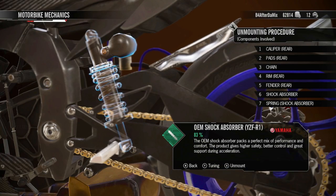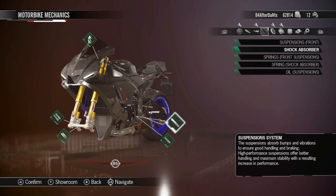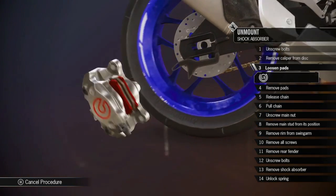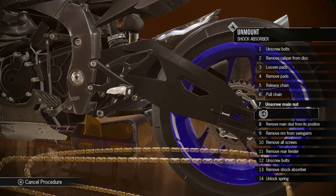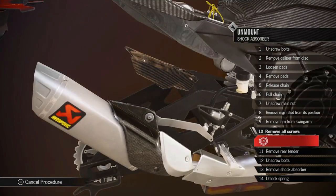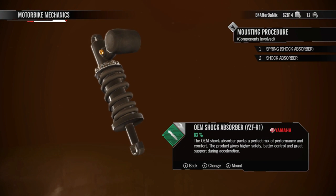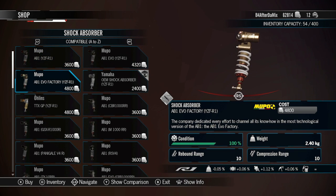Shock absorbers at 83% — I should definitely do something about that. Unmounting everything — the process is something else, man. Have to take out the chain I just bought, but I know the chain's new so I won't have to replace it. This is making me pay more attention to parts and stuff. I definitely don't want to crash after spending all this money. I'm gonna take my time — I like going fast in the game, yes, but come on now.